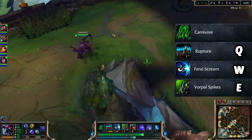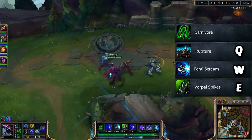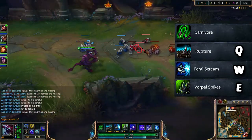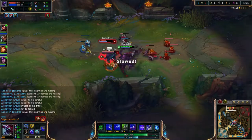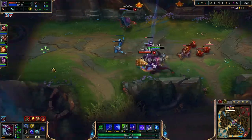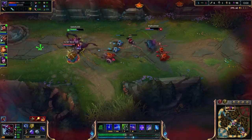Most of the time you just want to keep Vorpal Spikes on to do extra damage. This ability is really good for trading in top lane, and even against a champion like Jax who can probably out-trade you in basic attacks, thanks to your passive you can still get a lot of health and mana back which Jax can't.